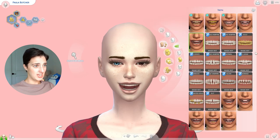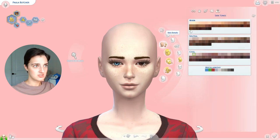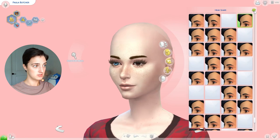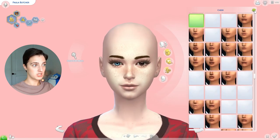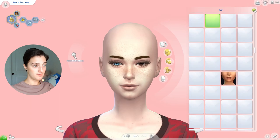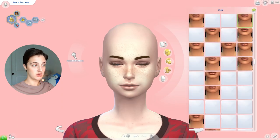I guess we can do teeth. I have some in here that I really do not want her to get. Oh, she got fangs. Well, there's nothing I can do about that. Maybe since her last name is Butcher, maybe she like butchers people with her teeth. I'm not going to do a bunch of scars. So now I have to do every part of her face. Head shape first — that really didn't change that much. Cheeks — still didn't change that much. Jaw — a little bit shorter. Chin — little chin.